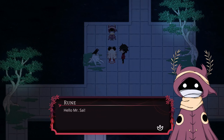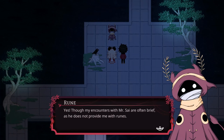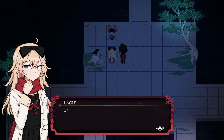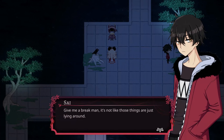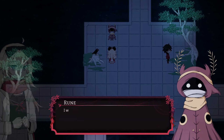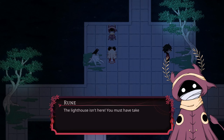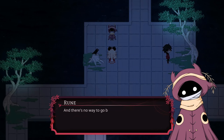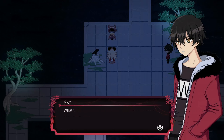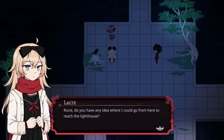'Hello, Mr. Sai.' 'Yo.' 'Rune, you know him?' 'Yes, though my encounters with Mr. Sai are often brief as he does not provide me with runes.' 'Give me a break, man — it's not like those things are just lying around.' How did you get here? 'I walked.' 'Unfortunately I'm still looking for the lighthouse.' 'The lighthouse isn't here, you must have taken a wrong turn somewhere, and there's no way to go back outside from here.' What — we're stuck here? Possibly — some doorknobs are one way only. Rune, do you have any idea where I could go from here to reach the lighthouse?